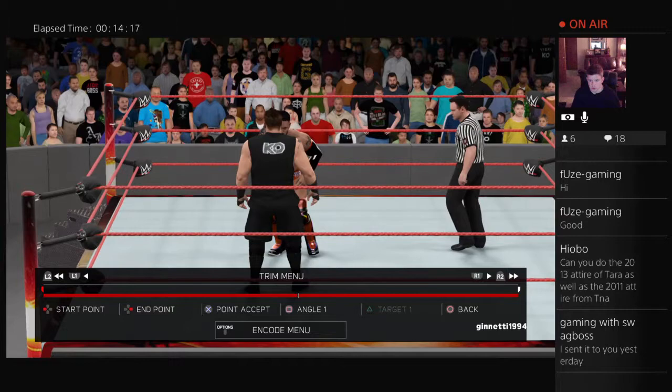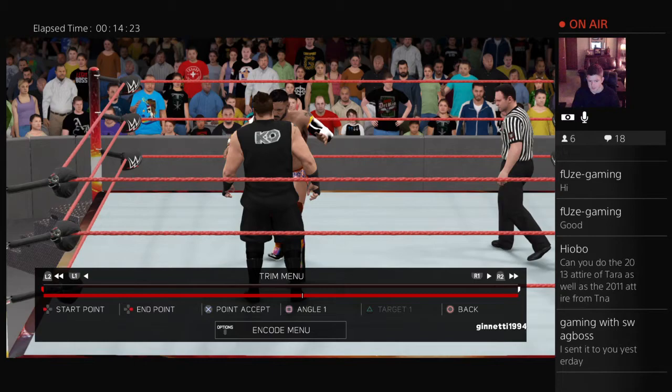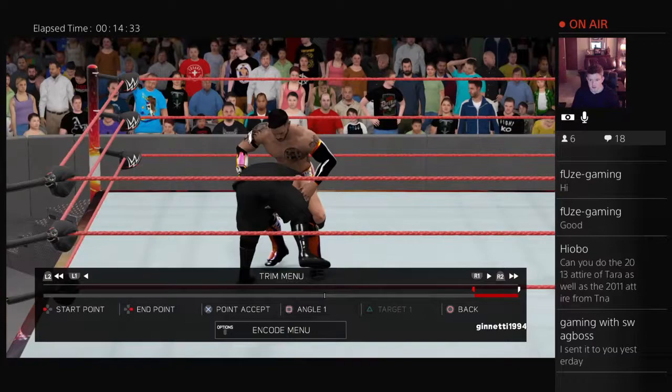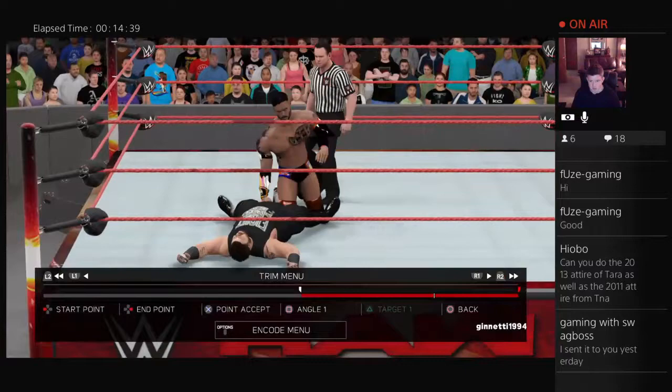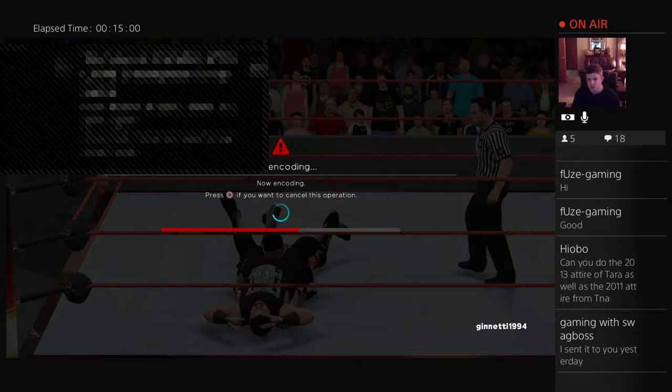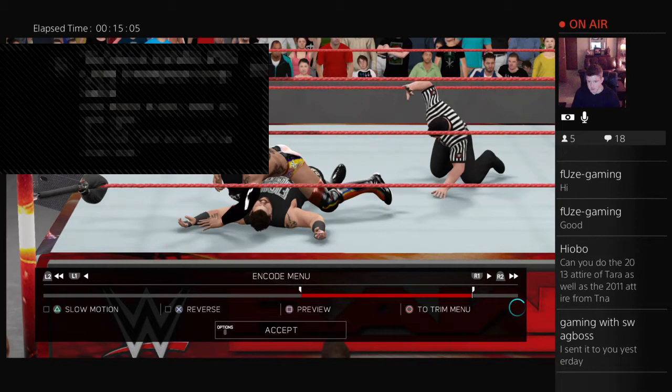We're going to save the powerbomb one. We'll do right here for the start, save it right there, and even add the pin combo to it. Make sure you change points when you do it. We'll do 'Haas versus Owens 1.' We'll do two moves with Alberto Del Rio since we have more history there, and one with Owens — plus the signature and finisher for each.